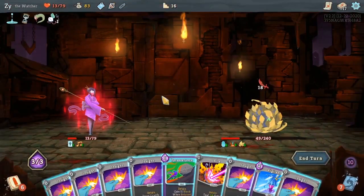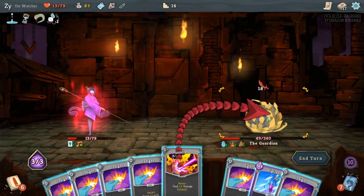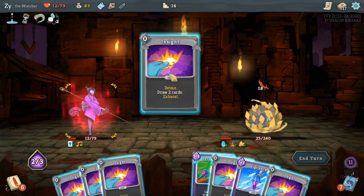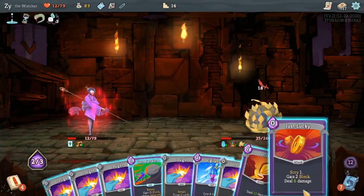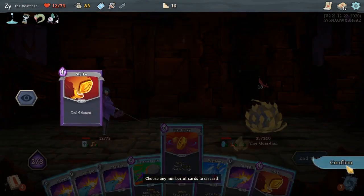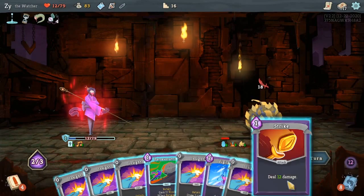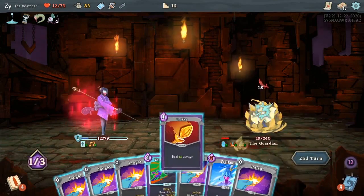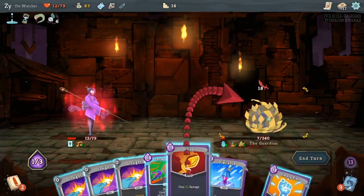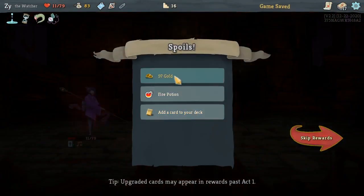The Thorns here prove very dangerous, and he's going to deal 18. I only have so many attacks. Although, because I've used Talk to the Hand, I guess I'll only be taking one Thorn damage instead of the full three. It doesn't really matter what I end up playing there — they both would have killed the boss.